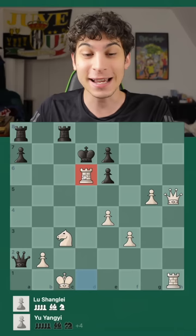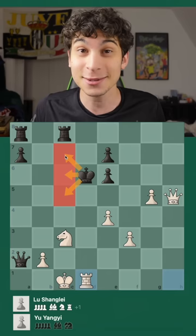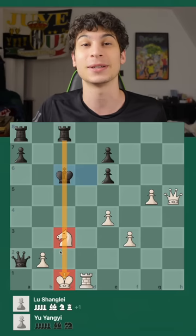And now if the king were to take, we have Rook d1 check. Now the king cannot go on the c-file to any of these three squares — let's say it goes to c6 — now this rook does not pin the knight, and now we can take.